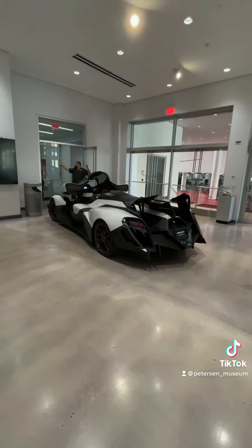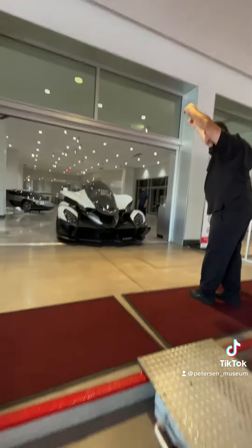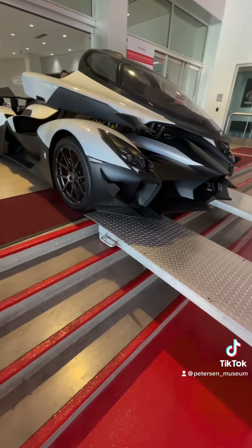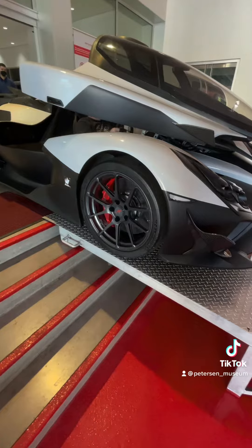Since the vehicle is parked against the wall, we had to do a little bit of a 100-point turn to make sure it is in line with these ramps right here. Here's David lining them up properly. We have to do this ever so carefully because there's very little room for error, especially with a very wide car like this.